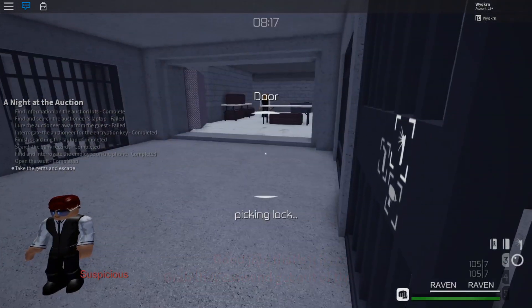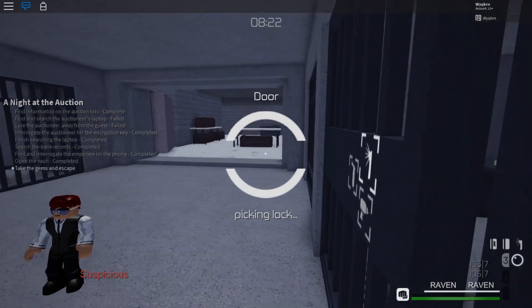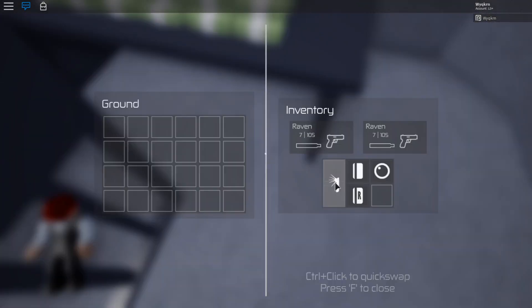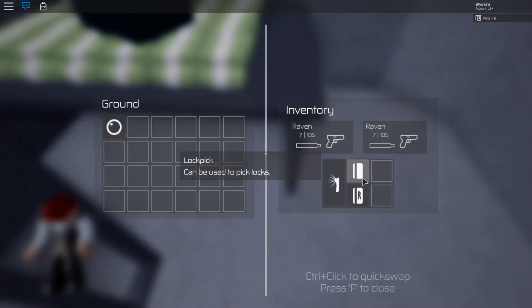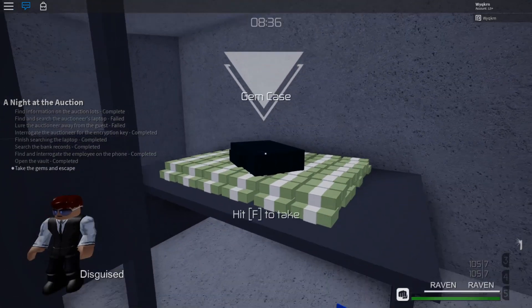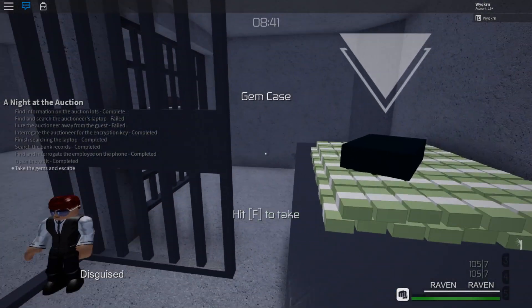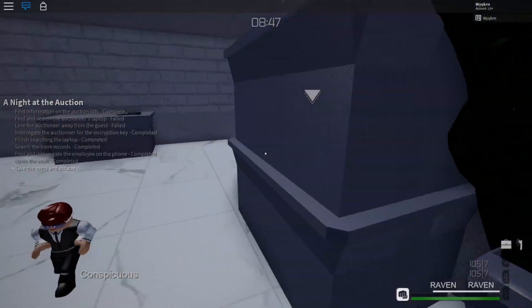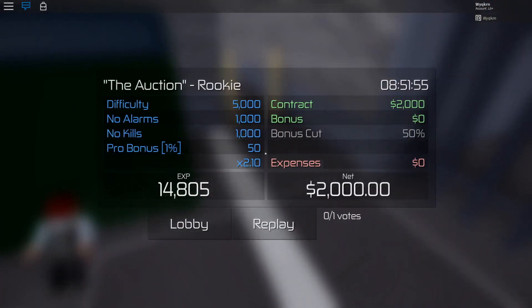Seems like they don't care that the vault is open — that's good. Now grab these gems and get out, unless I did something — which I hopefully didn't. In case you want to — let me pick you up — it's a hit! We are out! Two thousand dollars for rookie — I think that's pretty good honestly.